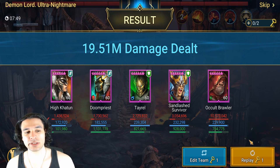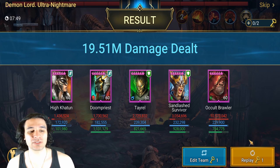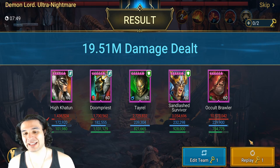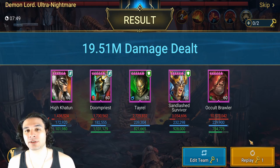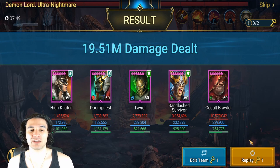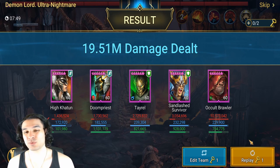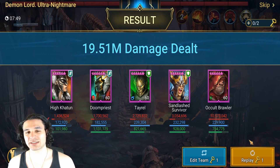I don't even have High Khatun in a lifesteal gear set, which could also increase value. Going over the damage recap: we got 1.4 million from High Khatun, Doom Priest at 1.7 million, Tayrel at 2.7 million, Sandlash at 3 million, and Cult Brawler the poisoner at 10.5 million damage. This is absolutely incredible — this should skyrocket results for people already using a speed team who aren't using it efficiently. This is the most efficient speed team since you're getting so many extra turns.